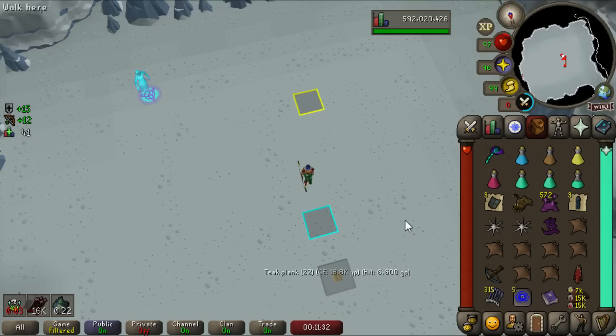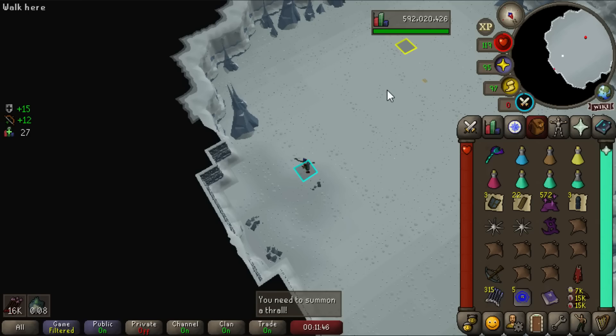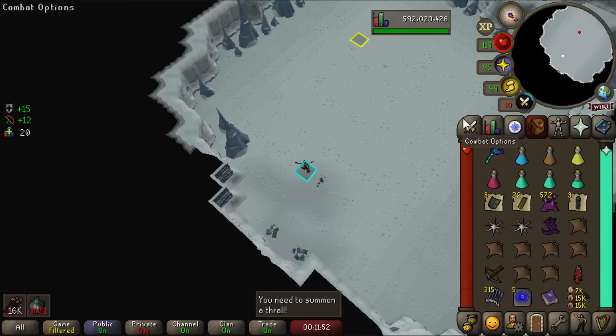43 kill count — we got the ancient icon! That's the upgraded ancient staff with a 5% damage bonus for all magic purposes. It's not as good as a kodai, obviously, but it's better than a master wand, which means I don't have to grind mage training arena until I get a kodai insignia. I'm going to stay at this boss for a little bit longer because this is my favorite boss that's come out in a long time.